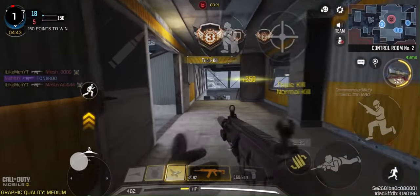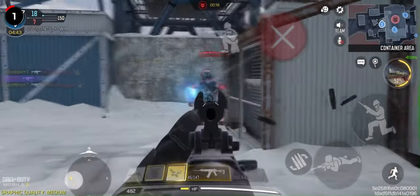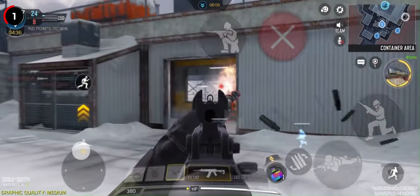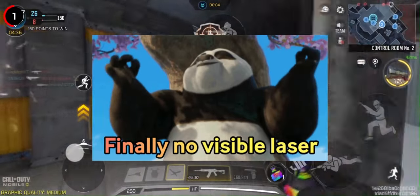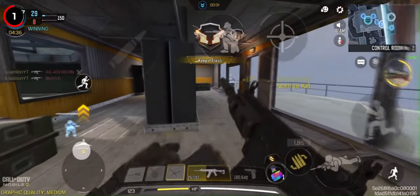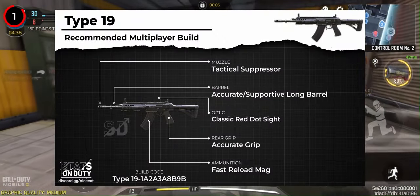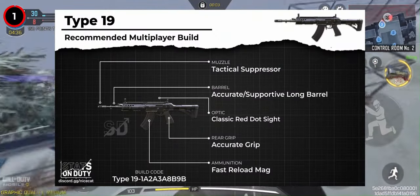First up, let's talk about the Type 19. It got a big BSA buff, dropping from 21 to 18. This means we no longer have to rely on BSA attachments for the Type 19, giving us more room to use other attachments to improve different aspects of the gun, and making it arguably the best flex AR in MP.